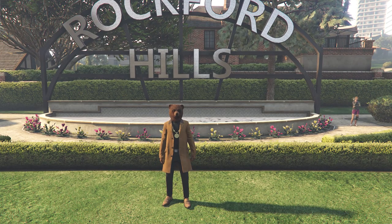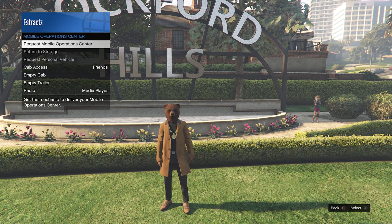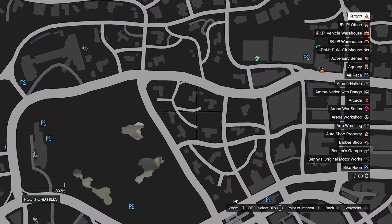For the first part, I'm going to show you guys how to get the black joggers. To do this, you will need to pull up your interaction menu, go to Services, go to Mobile Operation Center, and just request your MOC. Once you have done that, hit pause and wait for it to spawn on the map. Mine will spawn right here.